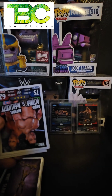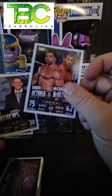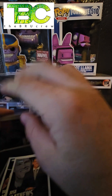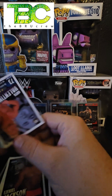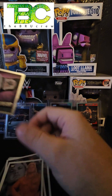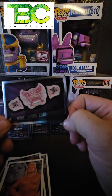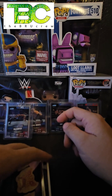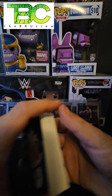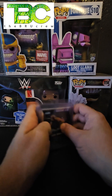David Otunga and Michael McGillicuddy tag team, Josh Matthews, Ezekiel Jackson, I wonder what happened to that guy. Greg the Hammer Valentine, and the foil Divas Championship card. Not what I was expecting at all. So let's go ahead and see the hits we pulled — which aren't really hits since these are just regular cards in the set. But we got these signature moves.